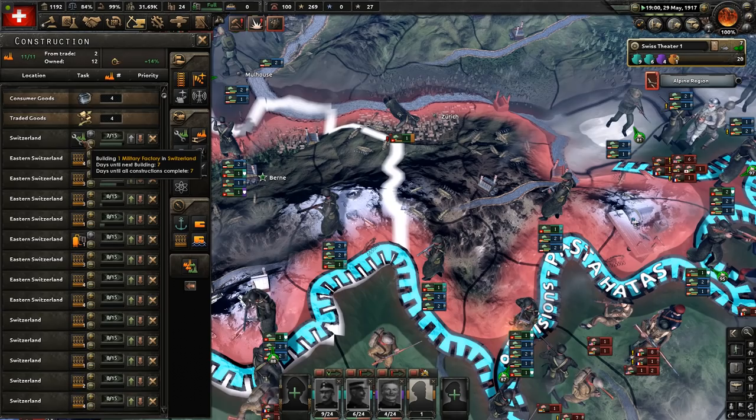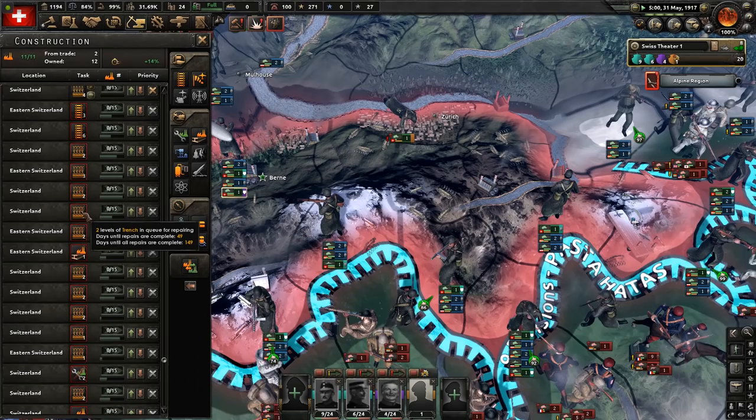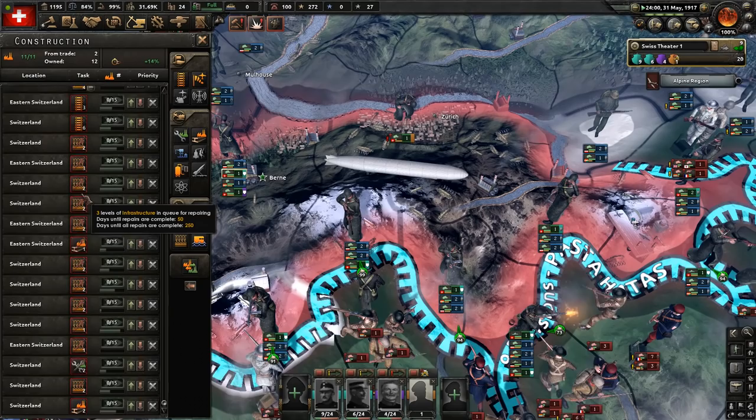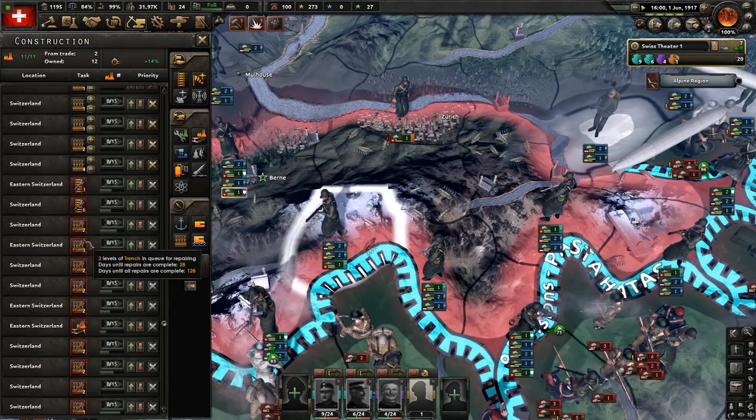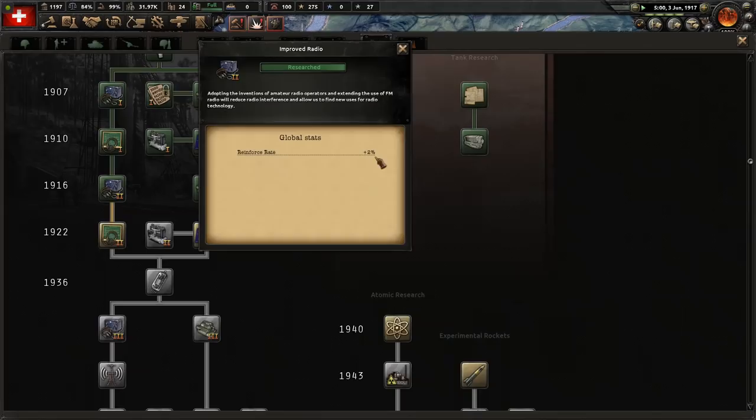One thing to keep in mind is that gradual aerial bombardment in the background — while it's not really obvious, it is weakening us. Because as well as taking out factories, they can take out our defenses. Looking at the construction queue, our entrenchments all over the place have been damaged, which will reduce how much they're actually helping in these battles. It's going to be hard to do anything about that. We don't have many civilian factories to do repairs, and even with the construction repair focus on — which doubles the natural repair rate — it's going to take years to get over this damage.